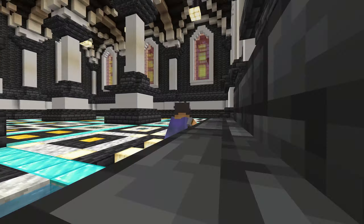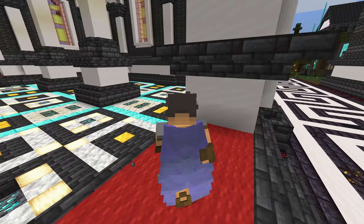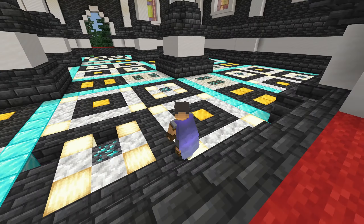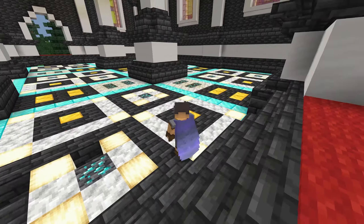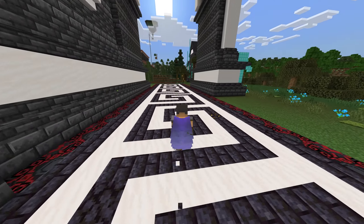This vaulted ceiling — pretty happy with how this has turned out. The flooring. If I'm being totally honest I was just showing off how many diamonds I've got. It's not the nicest design but it works. Ish.